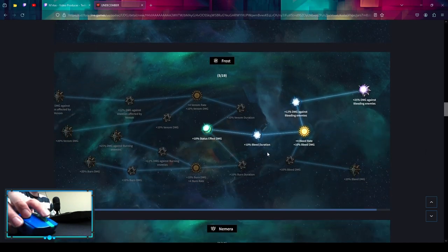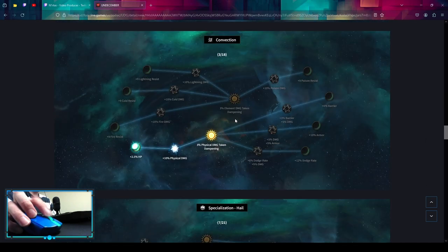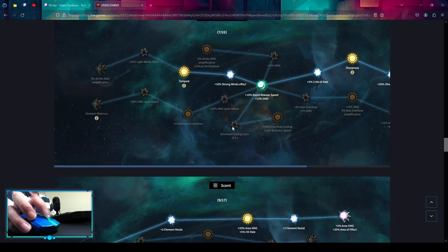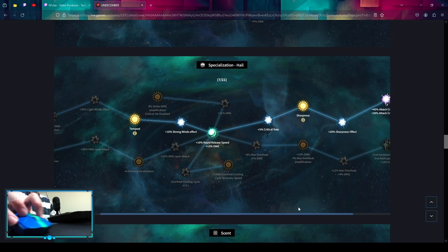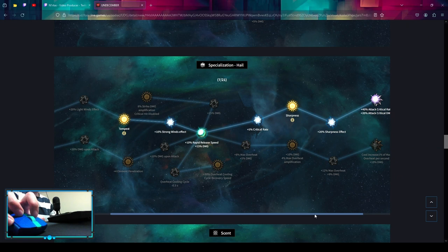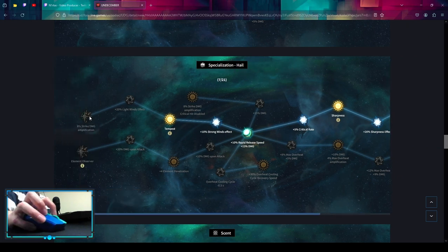Then Contrast, Frost, Namera, Convection. The second spec is Hail — same thing. You're gonna get two extra points by doing the quests. You can go into Sharpness, into Attack Critical Rate and Damage, and then into Strike Damage Amplification.